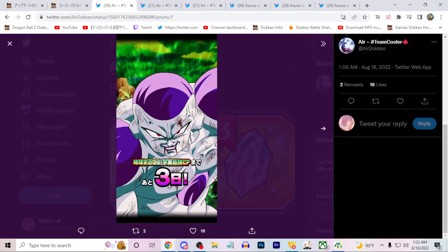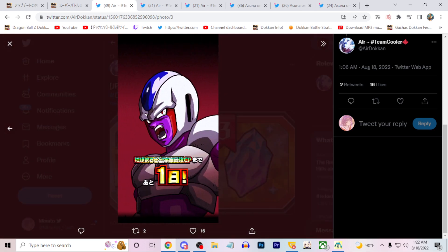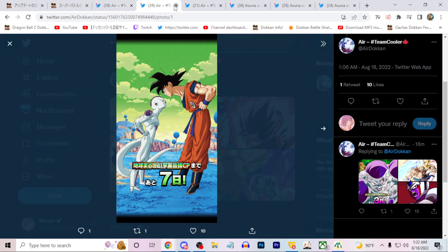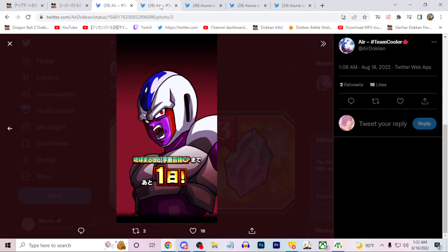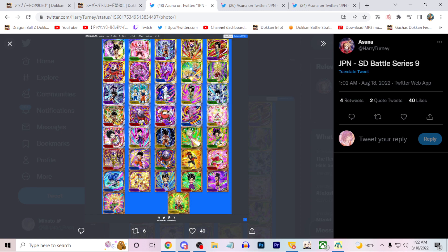We have Full Power Frieza and Namek Goku — this one is really cool. And then the final day before the worldwide celebration, so it's the week-long countdown celebration. We also have new Baton Battle cards, which is nice — seeing updates to Baton is really nice as always.